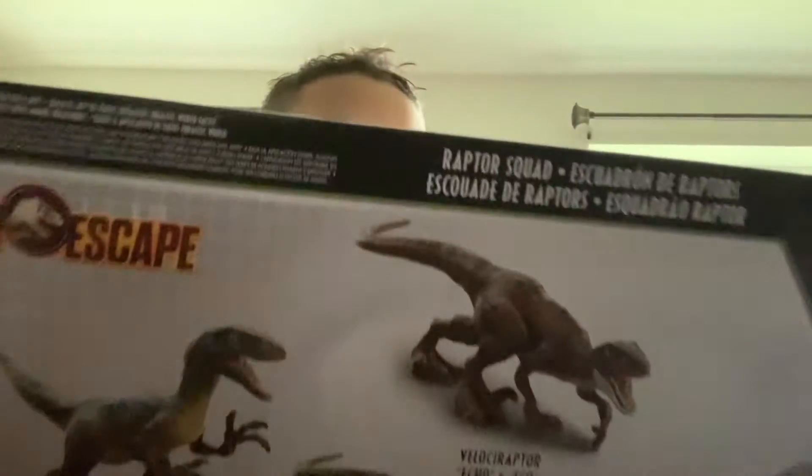Hello everybody, welcome back to another video today. Today we have the Raptor Squad 4-pack. We have Charlie, Echo, and Delta and Blue from Dino Escape.